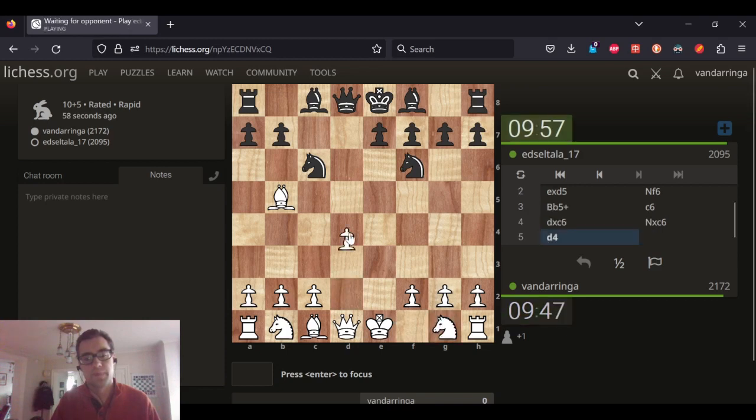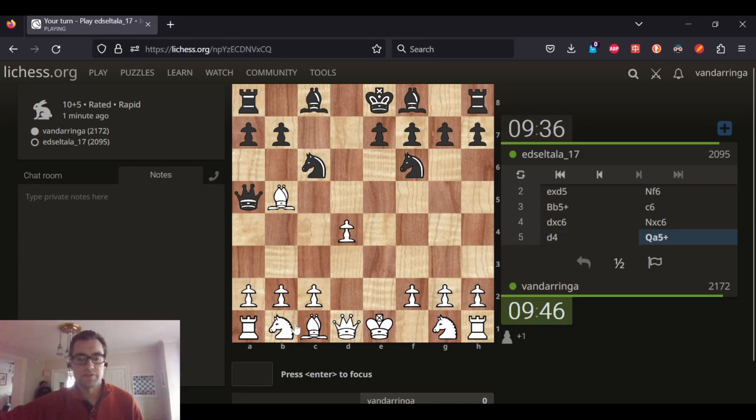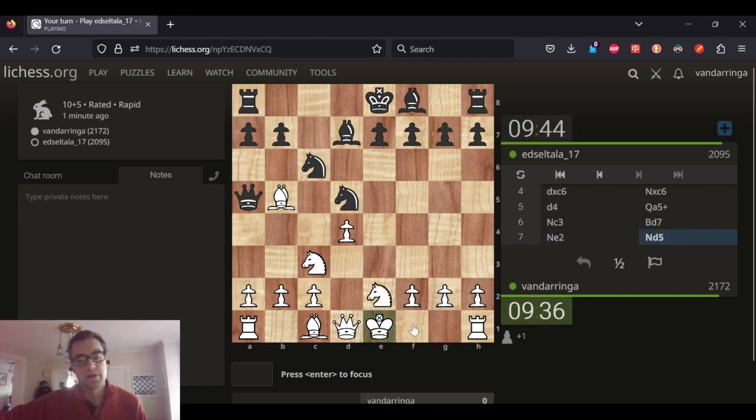Let's go for D4. He's got Queen A5 check, but I just block with Knight C3 and everything's okay. D4 is usually the best idea in these kind of positions. There's lines where White doesn't play D4. Let's put our Knight on E7. Knight E7 looks good enough here. And now I can recapture on C3 with the Knight — that's the idea.